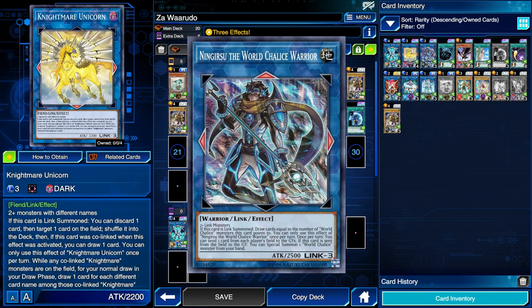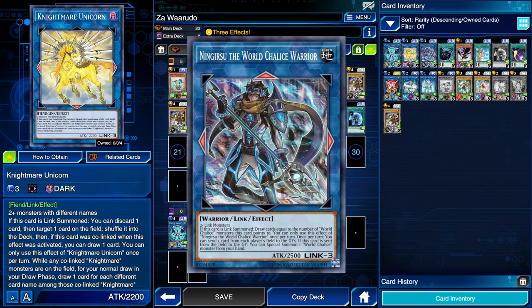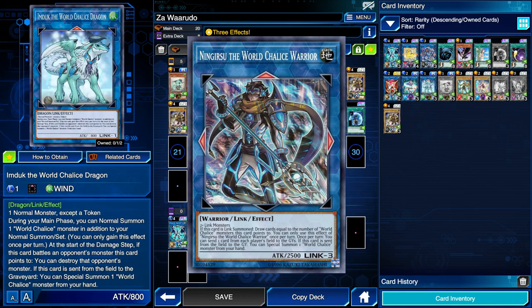Ningirsu is one we'll go into if we can't go into Nightmare Unicorn, because it requires two or more link monsters — so you use a Link 2 and a Link 1. If this card is link summoned, draw cards equal to the number of World Chalice monsters this card points to — we're not really going to be relying on that effect. The main effect is the once-per-turn: you can send a card from each player's field to the graveyard, and that doesn't target and doesn't destroy. Also if you send Ningirsu itself, you'll trigger the World Chalice floating effect to summon a World Chalice monster from the hand.